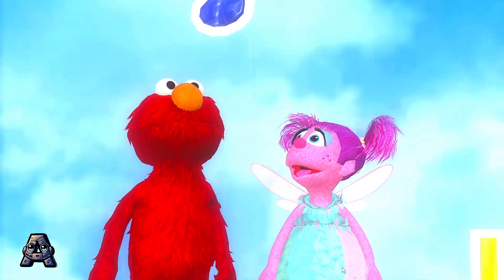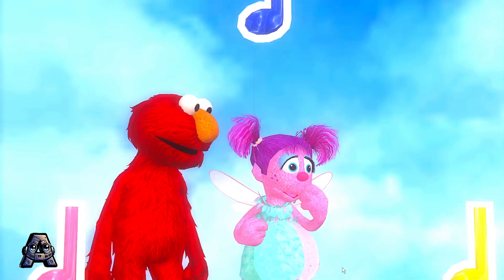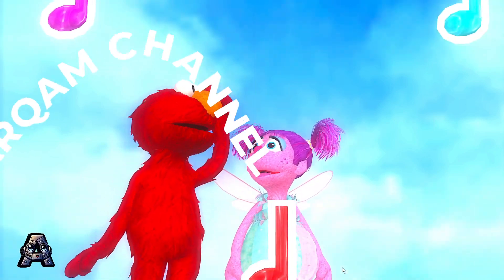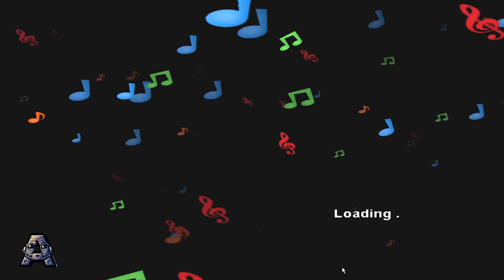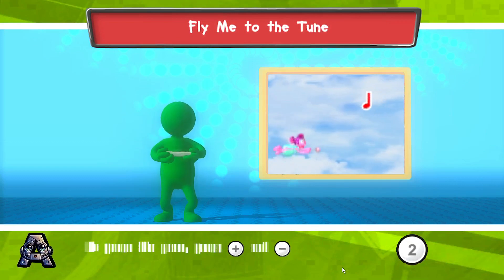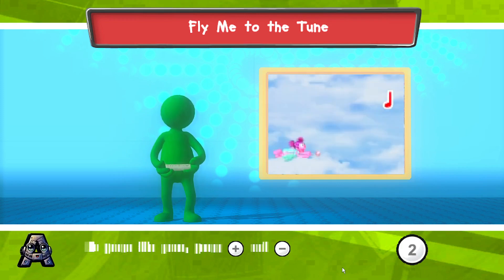Whoa! Look at these music notes! Some of them are high and some are down low! Oh yeah! I wonder if they make high and low sounds too! You should fly through them to find out! Good idea, Elmo! Here I go! To help me fly high, pump your Wii Remote up and down! To help me fly low, stop pumping! Press the 2 button to start!